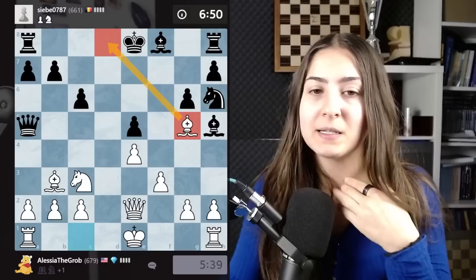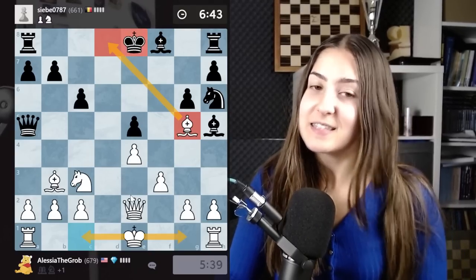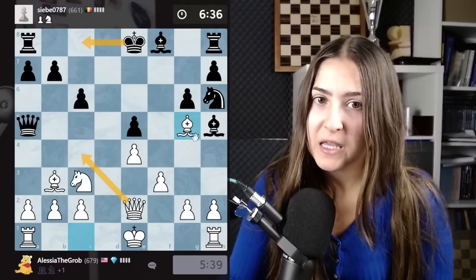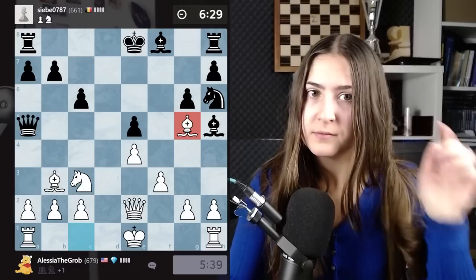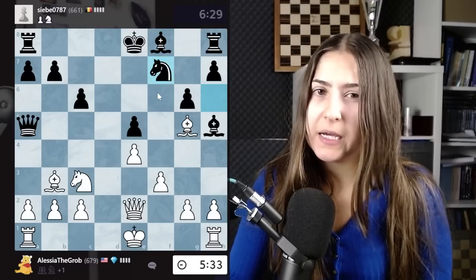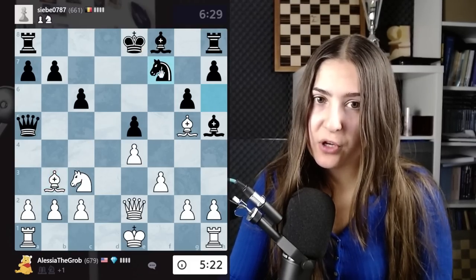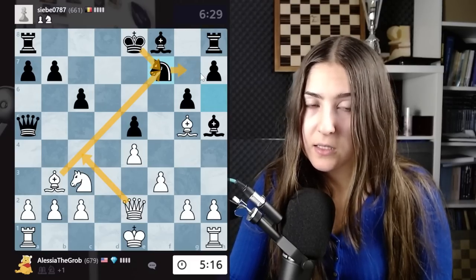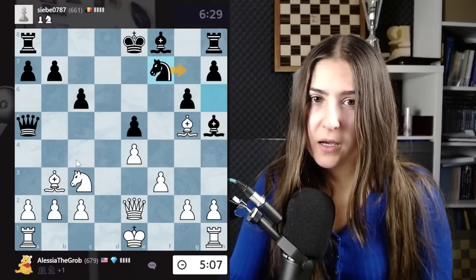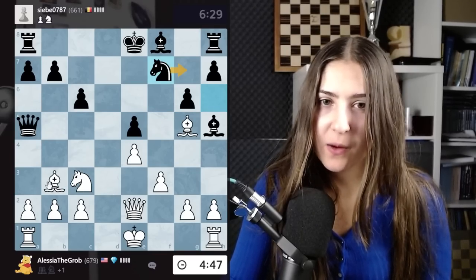My opponent cannot castle. I'm going to castle next move — either long or short depending what my opponent plays — and then I will try to attack this king. A move like queen c4 looks nice because the king cannot escape. So bishop g5 is a very nice move. My opponent plays knight to f7. Now I could take here and they basically lose the possibility to castle and are nearly checkmated. After bishop takes, king takes, check — the king has just one square, because if the king goes here it's basically checkmate. I think I'm winning. I will take here, bringing the king out, and then do a very strong move.